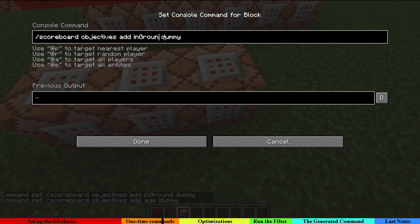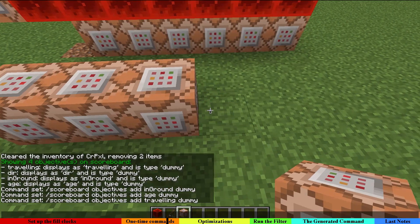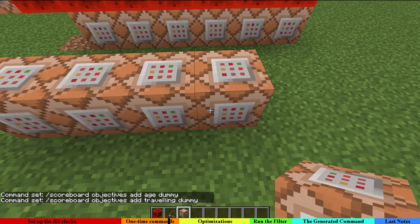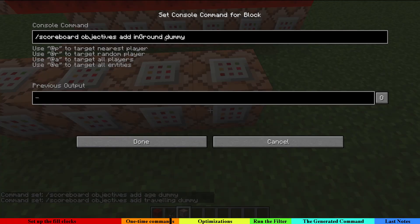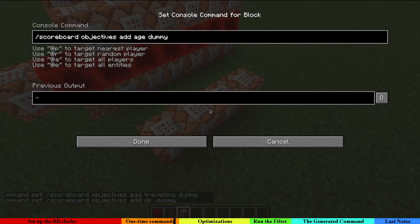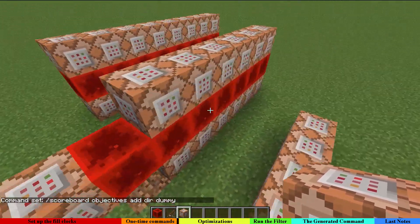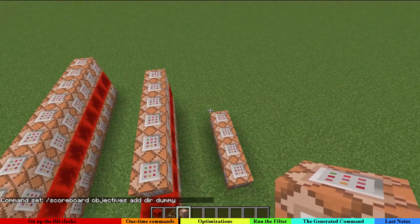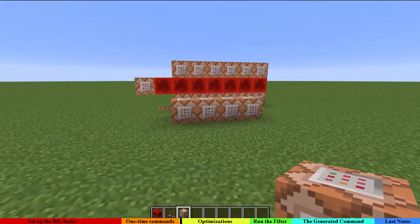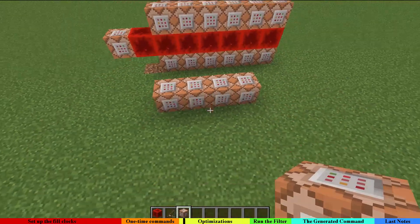The command blocks which are not next to a redstone block, when the filter is run, will be executed only once — meaning when the structure spawns for the first time. All of the command blocks that are next to a redstone block will be powered 20 times a second. So this is everything we actually need.